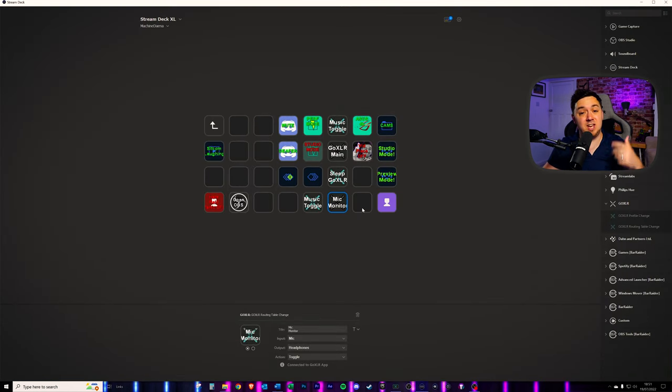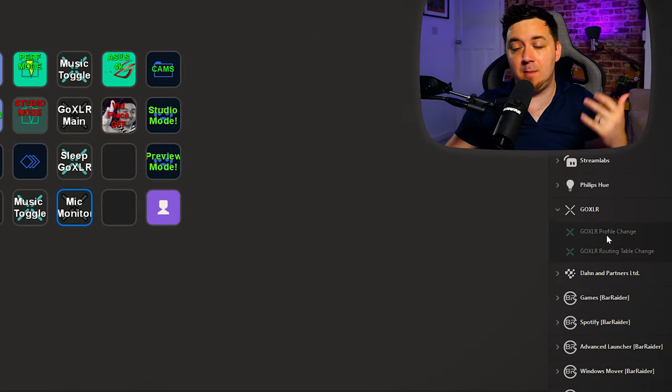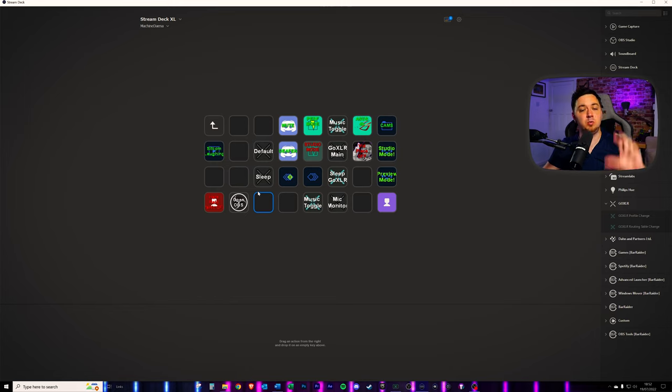If you've got a Stream Deck and have linked it to your GoXLR, you can use the first button — the GoXLR profile change — and simply drag it on. From here, we can select the sleep profile and name it 'sleep.' We can then drag on another profile change button, and this time I'm going to select the vapor wave profile, which is my default, and call it 'default.' Now when I press those two buttons, it will change the profile within the GoXLR using only the Stream Deck. It's just a nice quality of life GoXLR tip.